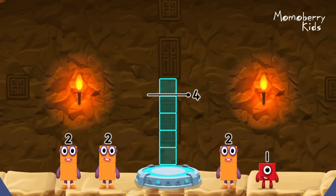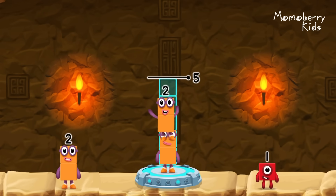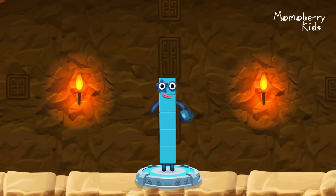Add number blocks to make five: two, two, one. You solved it! Two plus two plus one equals five.